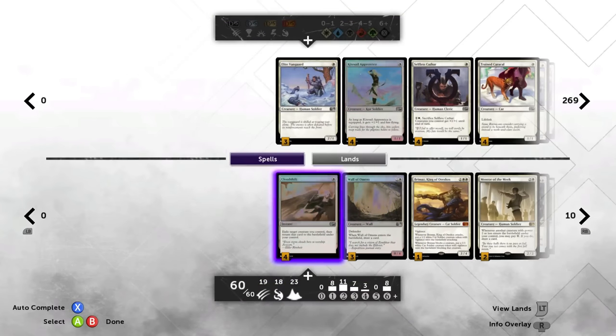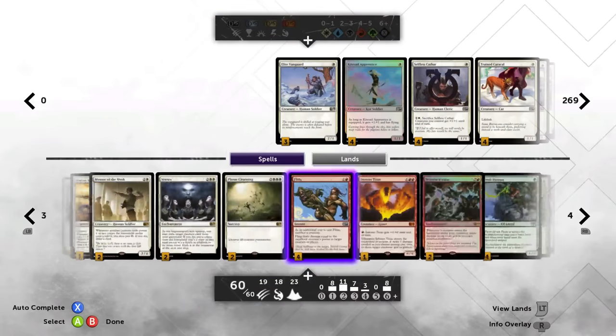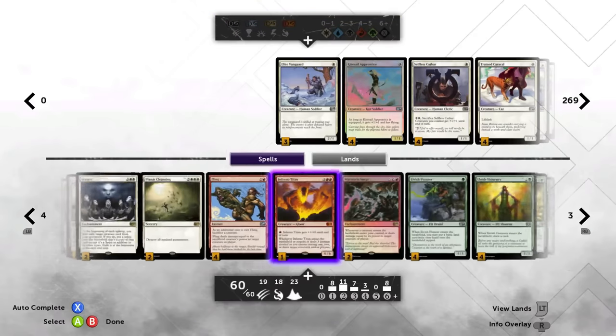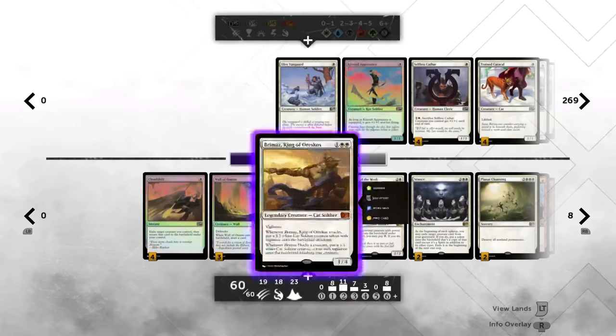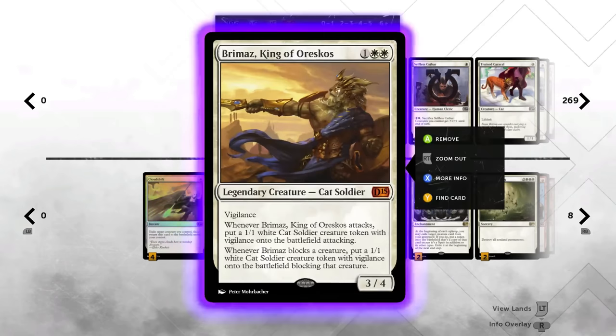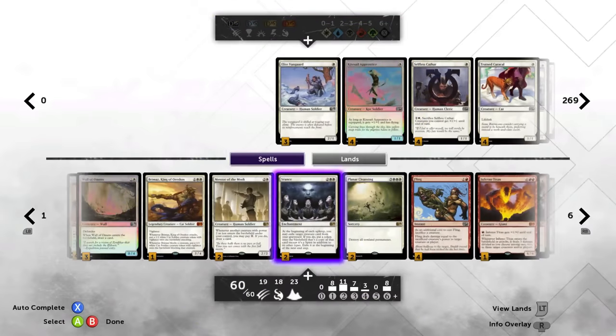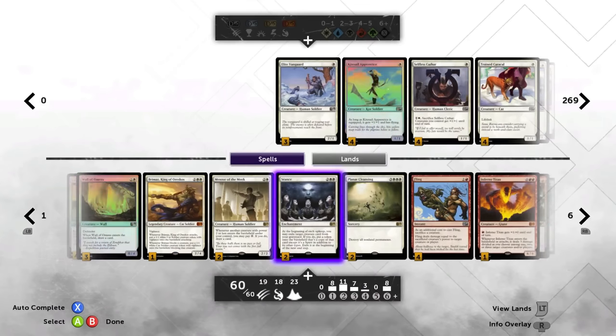We have four Cloud Shifts in here. Wall of Omens is a necessity — it's our early game blocker, and we can draw two cards off him late game. He'll wake up Vengevine, which also works with War Storm Surge. This deck's synergies are off the charts — I don't know what the game's synergy rating is showing, but it's wrong. We have Bremus — this dude is a tank of gas. I didn't have him originally because I thought this was going to be a fun goof deck, but this is a serious kick-the-shit-out-of-people deck. So Bremus is definitely in there. Mentor of the Meek — two of, important card — that's your card draw engine.